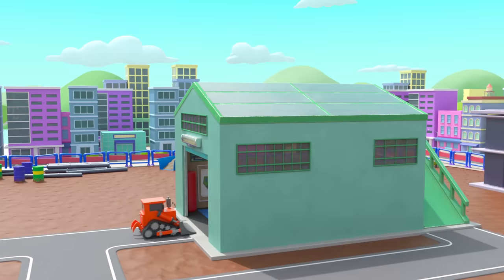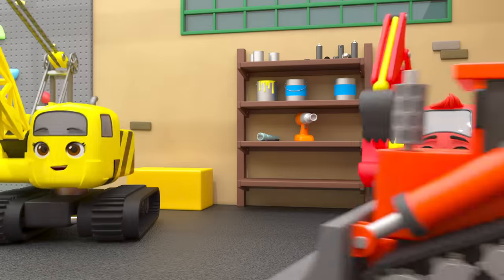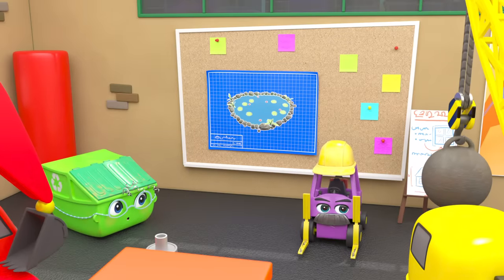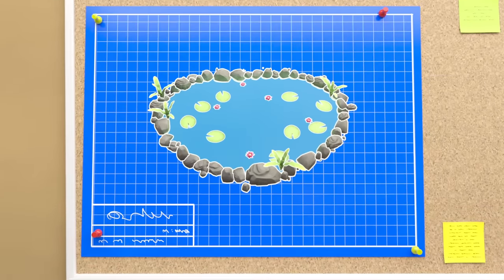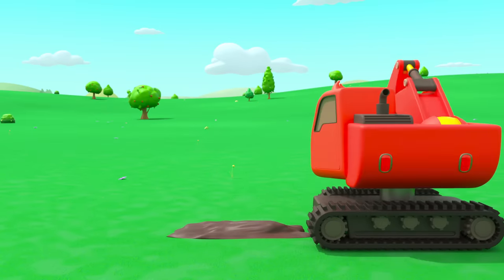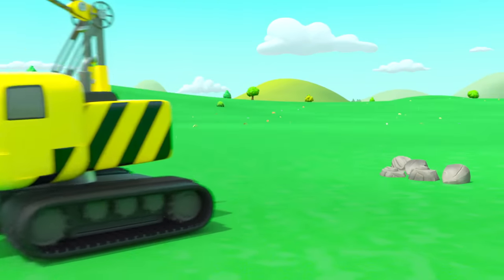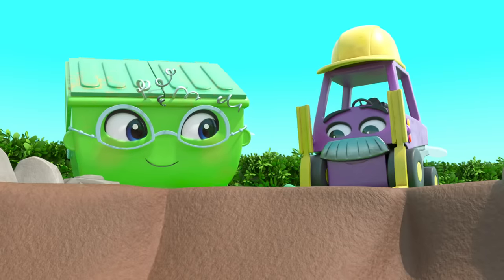It's a bright sunny day at the construction HQ. Bump hasn't quite woken up yet. Here are today's plans - they're going to build a pond. How exciting! First, it's up to Diggly to dig the hole. Good job, Diggly. Next, Bump pushes the dirt away and Daisy puts some stones around the edge of the pond. Now all that's left is to fill it up with water.